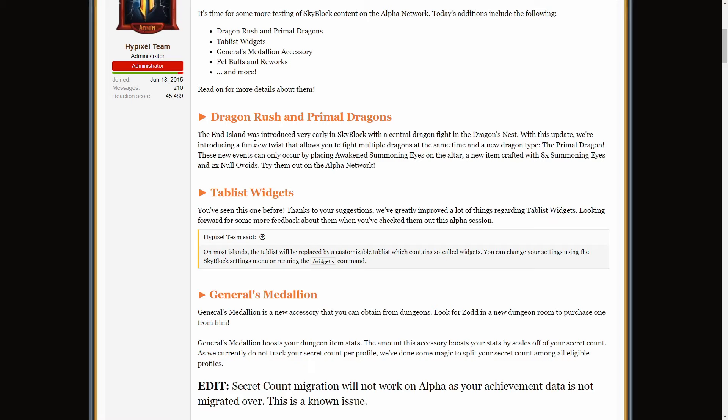Dragon Rush and Primal Dragons. The End Island was introduced very early in Skyblock, with a central dragon fight in the Dragon's Nest. With this update, we're introducing a fun new twist that allows you to fight multiple dragons at the same time, and a new dragon type — the Primal Dragon. These new events can only occur by placing Awakened Summoning Eyes on the altar, a new item crafted with 8 Summoning Eyes and 2 Null Voids. Try them out on the Alpha Network.